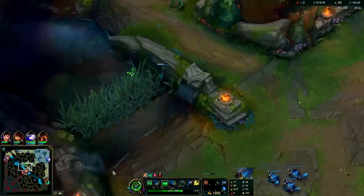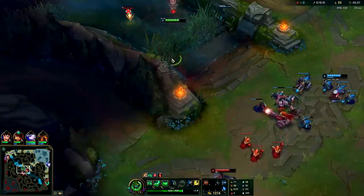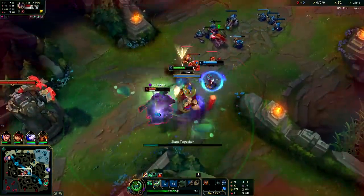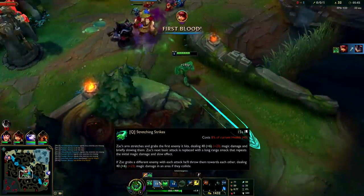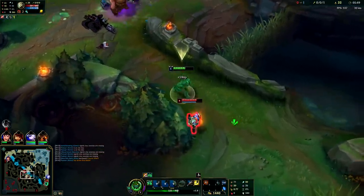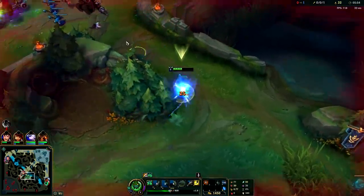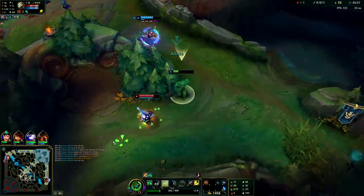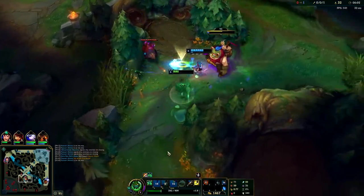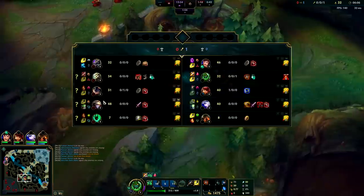Trying to set up a gank - not easy, Rumble's been putting down some really good wards, he's been paying attention. He's gonna go for that minion - I knew it. Gonna Q him, slap him. After you land your E, that's when you want to Q them so you can't miss it. Landing your Q is a pain if you don't have them knocked up first and you miss it. I have my E - gonna Q him against the raptor camp. Bada boom - she actually landed the stun! We got his flash though, that's pretty good.